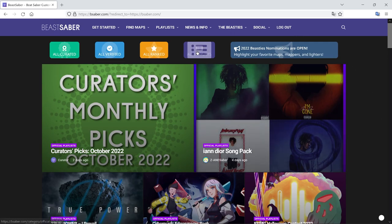The first thing you want to do is come on to Beast Saber — the website — and that's beastsaber.com. There will be a login button at the top; if you click that there'll be an option to register. My original plan was to just set up a new account to show you this process but for some reason it's not working at the moment, so I'll just run through all the other steps and once you get an account set up you can follow the rest of this.